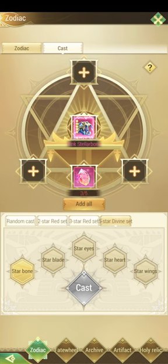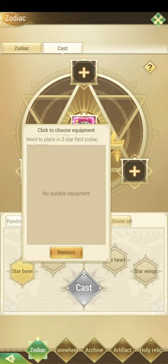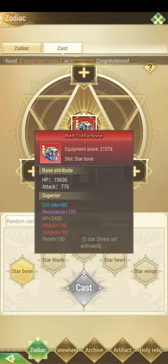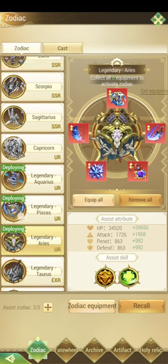For the pink glowing five-star set, I need two more stellar crystals — I only have three so far. I also need to have a three-star red zodiac, so I need to make three of those before I can have the five-star divine set.